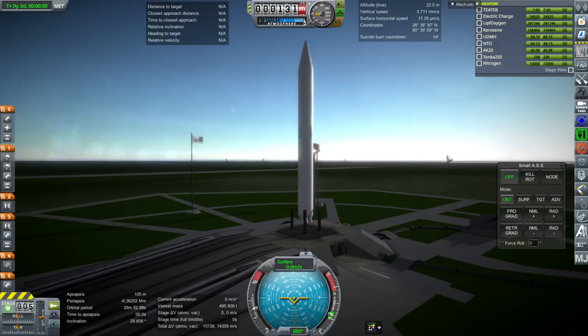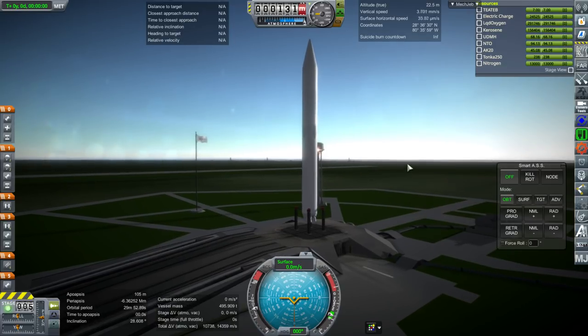Hello everyone and welcome back to power development in Kerbal Space Program 1.3.1. In this video, the Elegant Design Bureau is proud to present its newest custom part. We have previously brought you the wraparound service module and the advanced tug, and this time it is a part to recover engines — well, actually the entire stage — during splashdowns using parachutes.